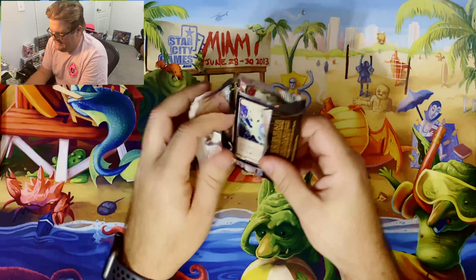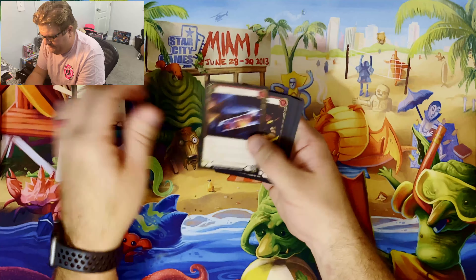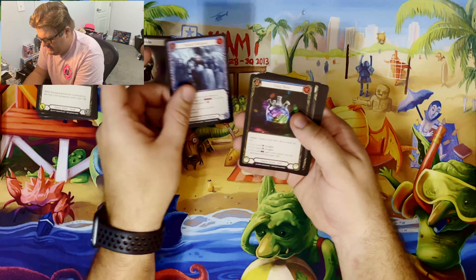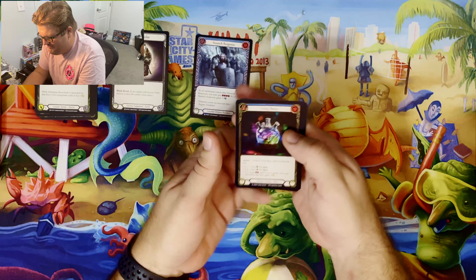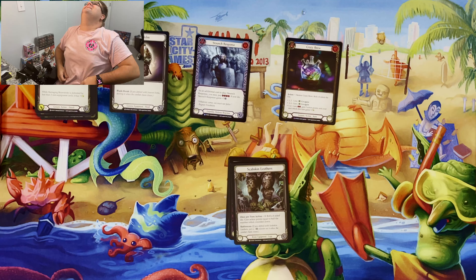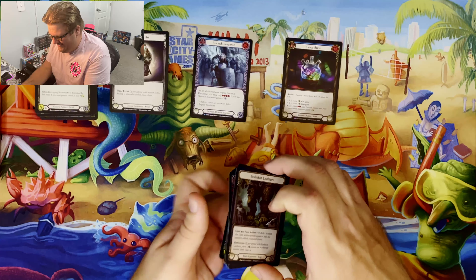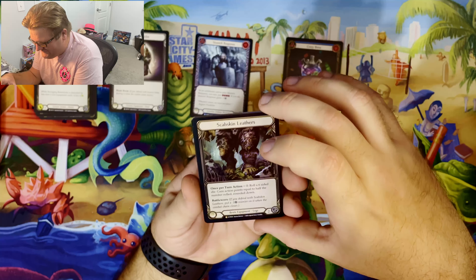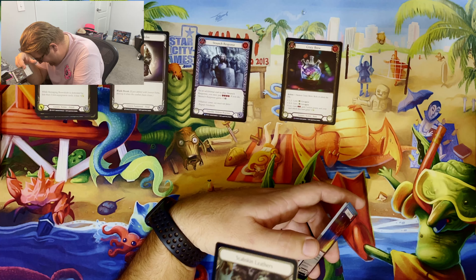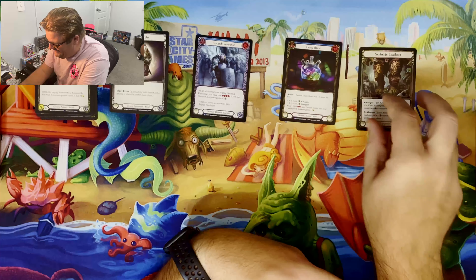All right, here we go. Nimblism, Razor Reflex, Demolition Crew, Barraging Braunhide, Iron Rot, Stunt Response. Ooh, there we go — super right off the bat. Crazy Brew. Don't mind if I do. Are you kidding me? Yes, dude. Are you kidding me? Wow. Our first ever legendary — Scab Skin Leathers. Oh man. This is how you start a box opening. Holy crap. That is awesome.